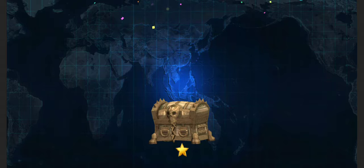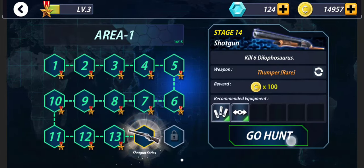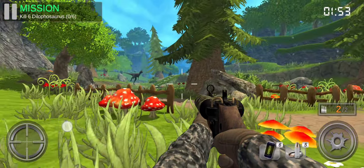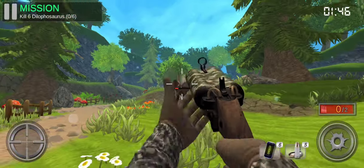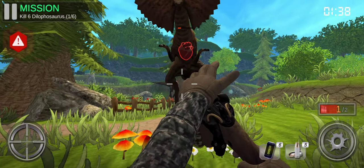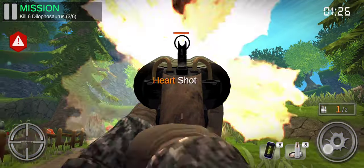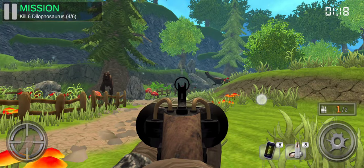Here we go. It's about killing six Dilophosaurus. This would be really a bit too bad — you can stay in one spot. We just have to wait for them to come near you and then just clear it.